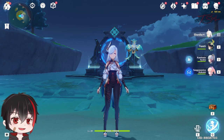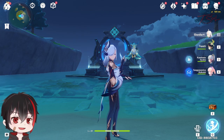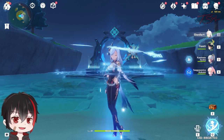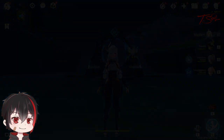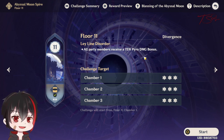Hello folks, here is a guide for floors 11 and 12 for the new Spiral Abyss in version 3.5. I will give some helpful tips on each floor and which elements are good to bring, but if your team does enough damage, you can ignore the elemental advantage. First off, the Leyline Disorder is 75% bonus Pyro damage, so use that to your benefit.